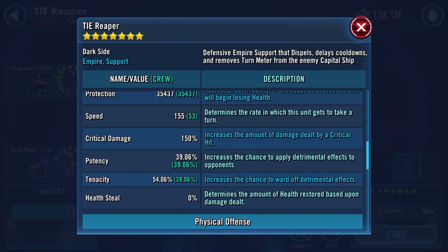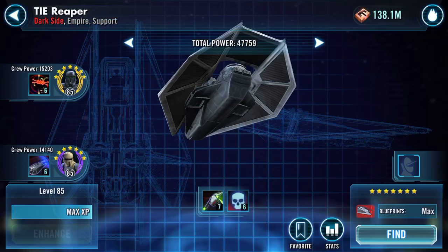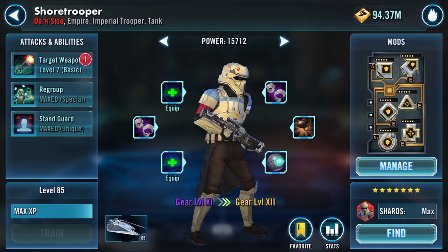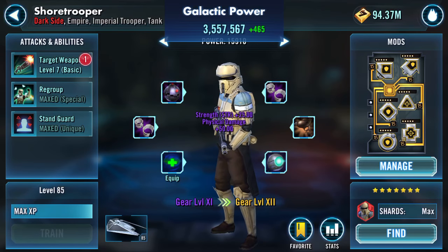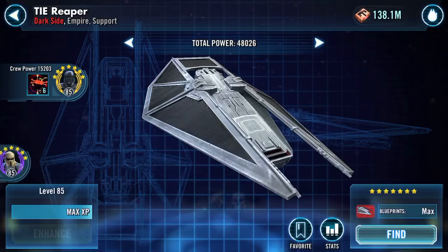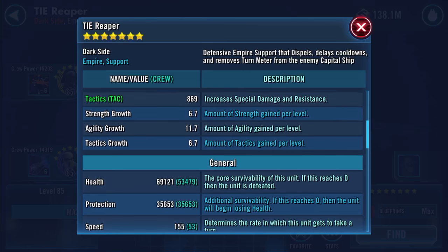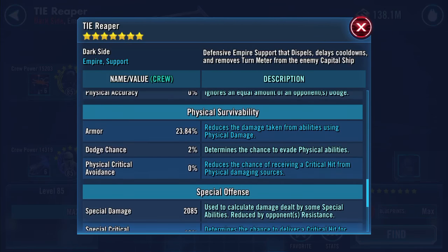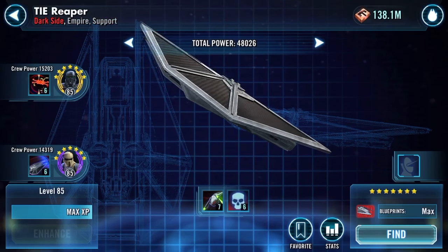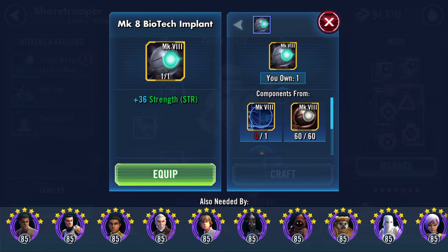We've obviously gone over the next level of increases — the Tie Reaper is up to 155 speed. We haven't finished yet. We've got a Mark Five to bang on there. Coming back over to the pilot: health 69,121, protection 35,653, speed still at 155. Now for the final piece to equip.